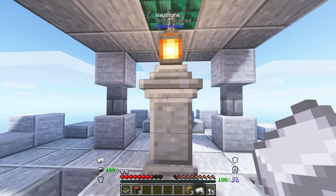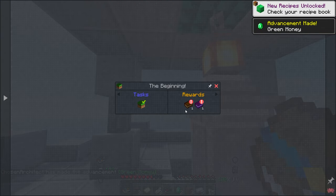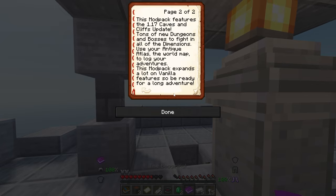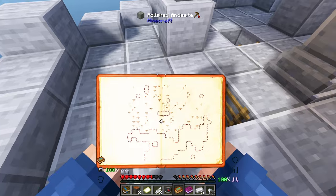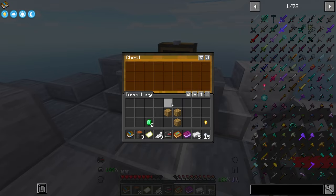I have made it up the tower. A waystone — that's kind of nice. I don't have a pick for it. A compass and all kinds of stuff. We do have a guidebook in here, and one of those is this book which is the beginning — it talks about the pack and gives us a little lore about the 1.17 cave update, tons of new dungeons and bosses to fight. We received the Antique Atlas, which is the world map. It's like a Zelda-ish kind of map where you can set waypoints and mark dungeons.